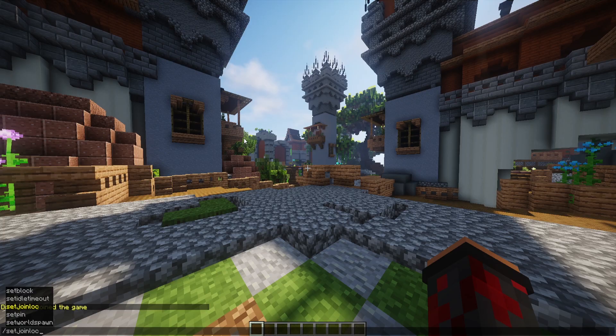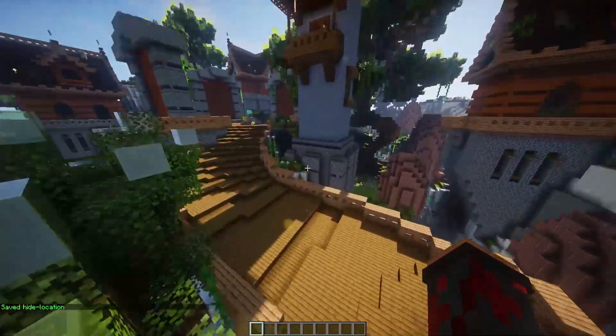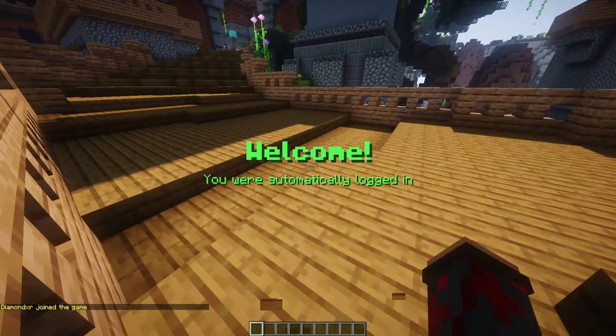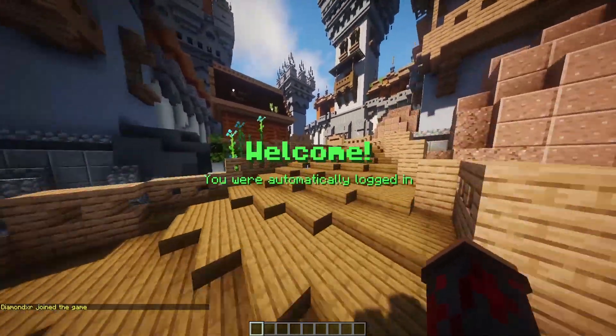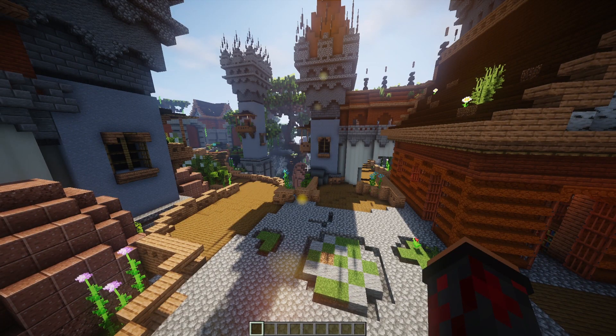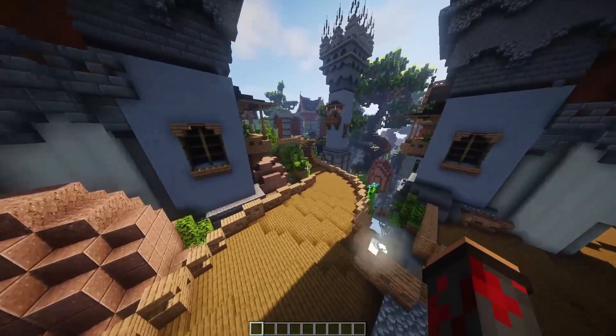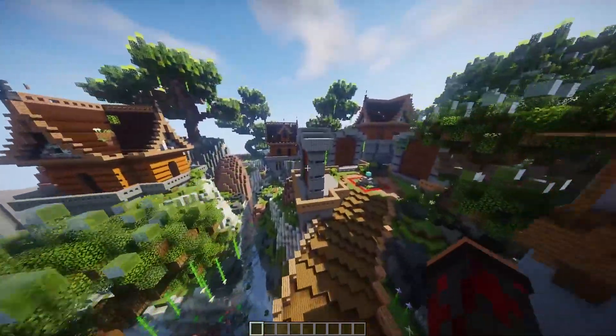Now we can do slash set join loc again and set a join location. That means every time you leave and rejoin the server, that will be the join location. Since I've already been logged in, it only applies after a server reset, because this plugin saves IPs. You can disable that and have it so whenever they join they're going to have to put in the password again. But if they're still on the same IP, there's no point — they can automatically join back in without being required to enter a password again.